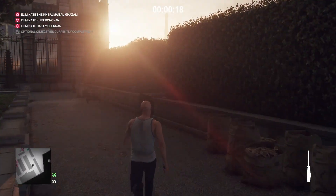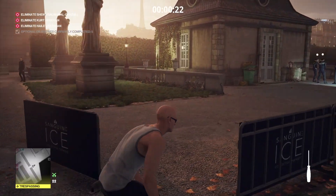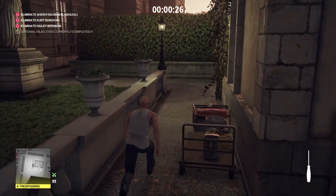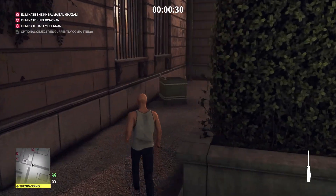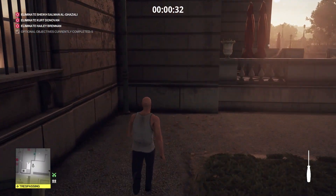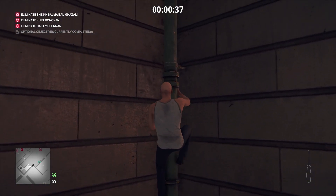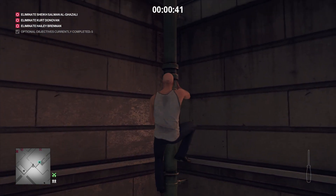I picked up a screwdriver straight away — that's for the Sheikh. The idea is you have to kill the Sheikh first, then Kurt, then Haley, so it's quite an interesting kill order. I've seen one where Haley was first, then the Sheikh, then Kurt, so I found it to be a specific kill order but obviously other people didn't. I'm curious how others have done this.